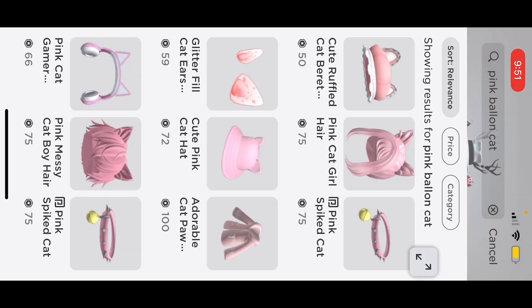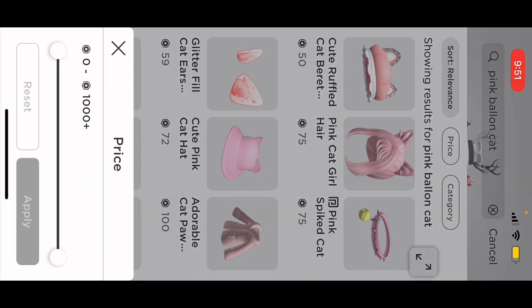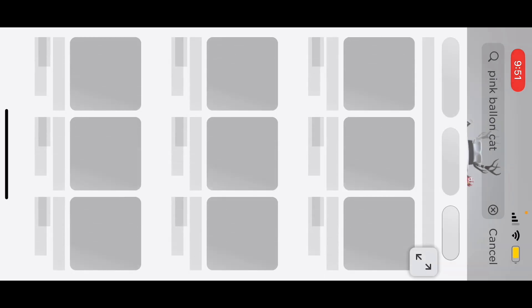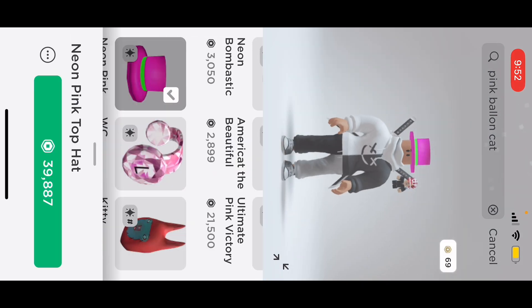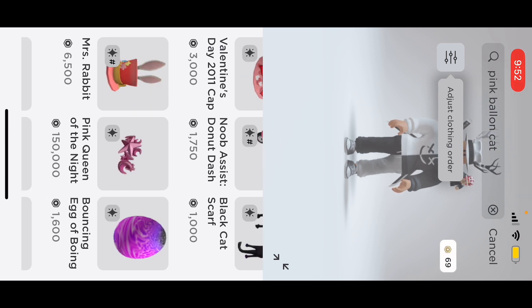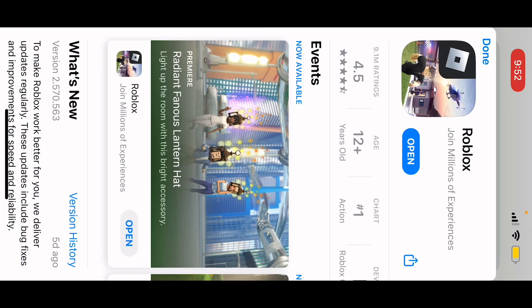I can't find it. Maybe if I look up the price — I see 1,000 plus items — it's only the 5,000 item I see right now. I tried looking up Roblox.com but it didn't really work.